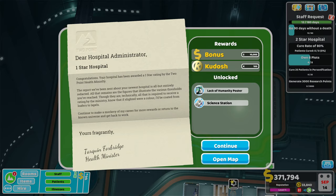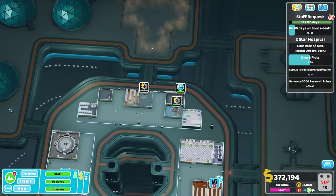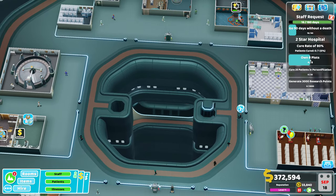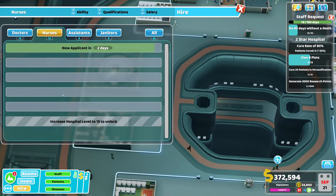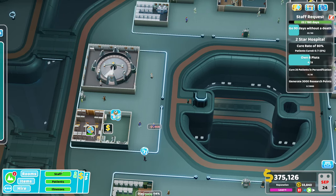That triggered the one star! It was the extra person cured in personification. Congratulations - the hospital's been awarded a one star rating by the Two Point Health Ministry. For star two we need research points, more people in personification, more plots, and a higher cure rate. So we're actually going to need our researcher to actually be researching - who would have thought. Yeah, because we need to start getting those research points up.